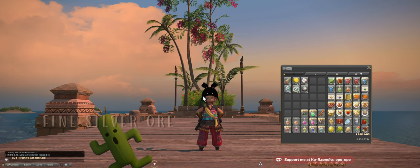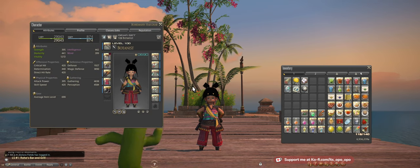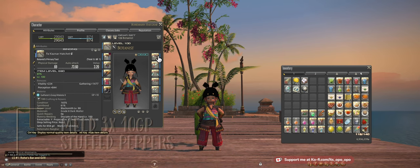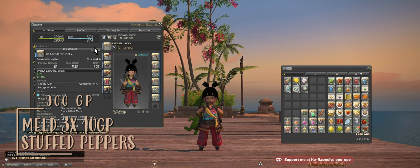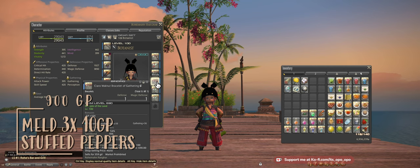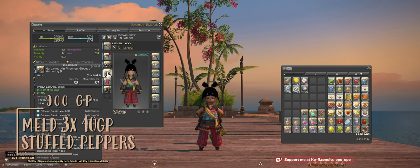For this rotation we're going to be needing 900 GP. I will be doing it at 800 GP, but 900 will yield you a better result. To get to 900 GP, you just want to meld a little bit of GP into your gear. I did it on my main hand and off hand for an extra 20, and you also get a bunch from the new high quality crafts. I put one into my boots as well.